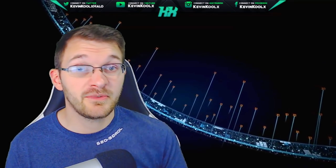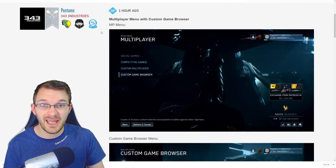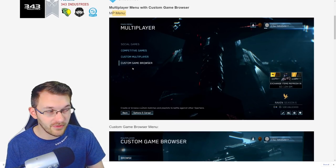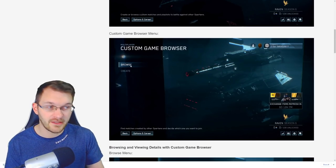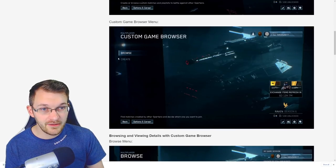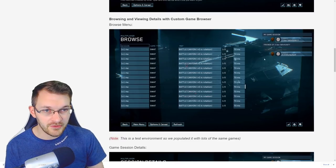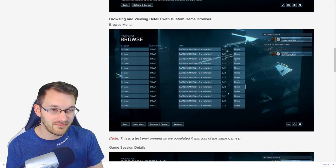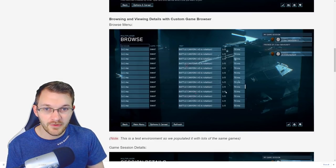We now have in-game screenshots of what the custom game browser is going to look like. In the multiplayer menu you can see options for social, competitive, custom, and custom game browser. You can either browse to find a lobby you want to join, or hit create to make your own. The browser tab shows a list of sessions — obviously it won't all be SWAT and 1v1s, those are just placeholder names — but this is basically what you'll see when you browse the custom game browser.